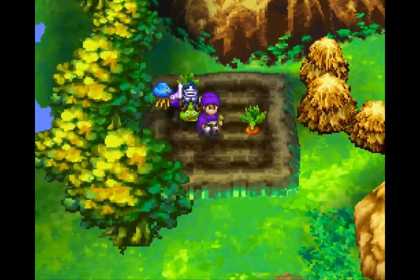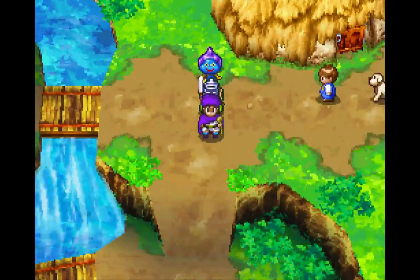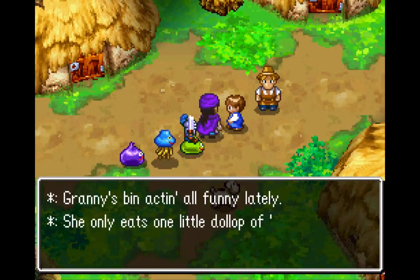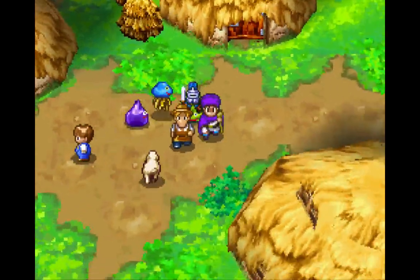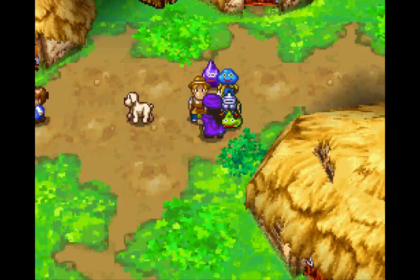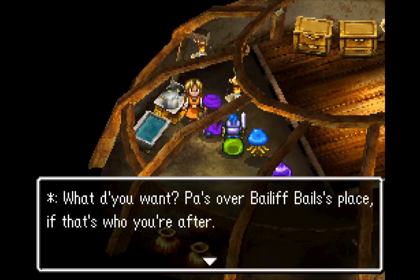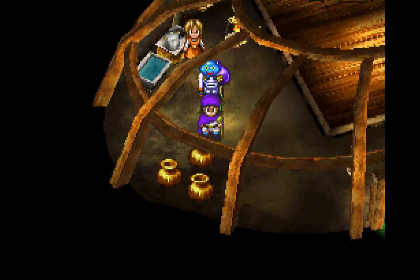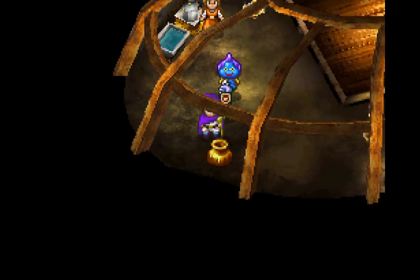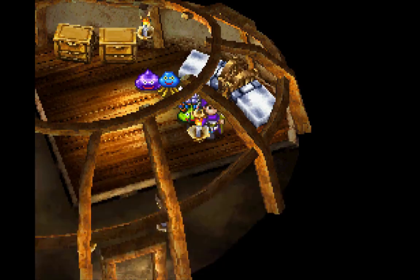I really want some of that turnip juice, but sadly I cannot. At least the dog stopped talking — that's good. Let's take a look around. Paws over Bailiff Bale's place — we open it here and get a seed of strength. I really need to use those seeds. And we get a mini medal — terrific. I don't believe there's anything else here.